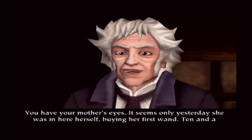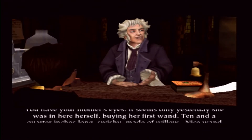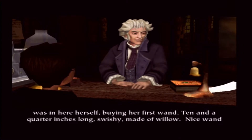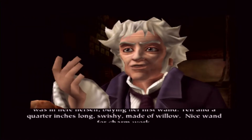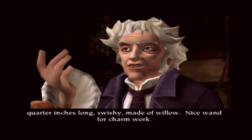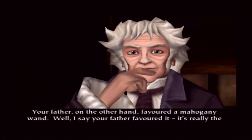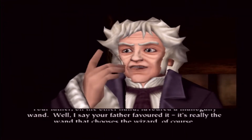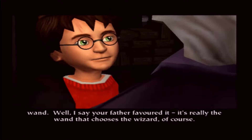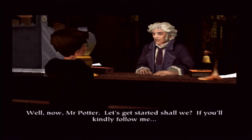You have your mother's eyes. It seems only yesterday she was in here herself, buying her first wand. Ten and a quarter inches long, swishy, made of willow. Nice wand for charm work. Your father, on the other hand, favored a mahogany wand. It's really the wand that chooses the wizard, of course. Well now, Mr. Potter, let's get started, shall we? If you'll kindly follow me.